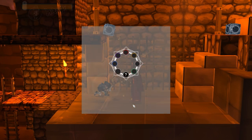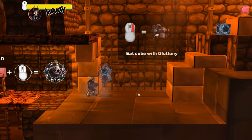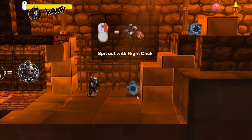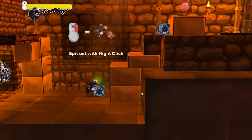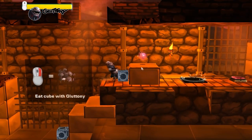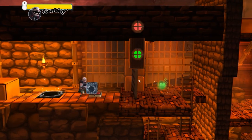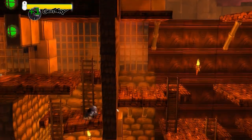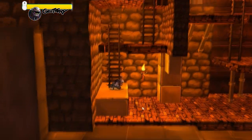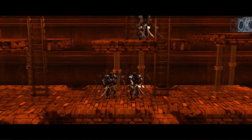We have to switch to Wrath, knock this, and then we get Gluttony. Shortcut's number two. Gluttony basically can eat these objects, and then you can spit them out and plant them — you can use it for more height, or put them on buttons which opens doors. Gluttony can eat enemies, and while he's eating, you regain health, so if you're low on health I suggest you switch to Gluttony.